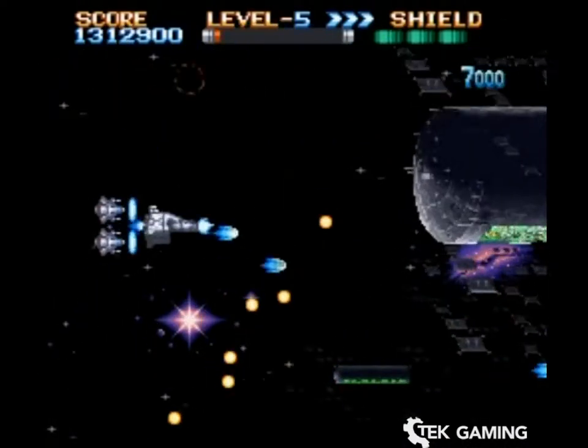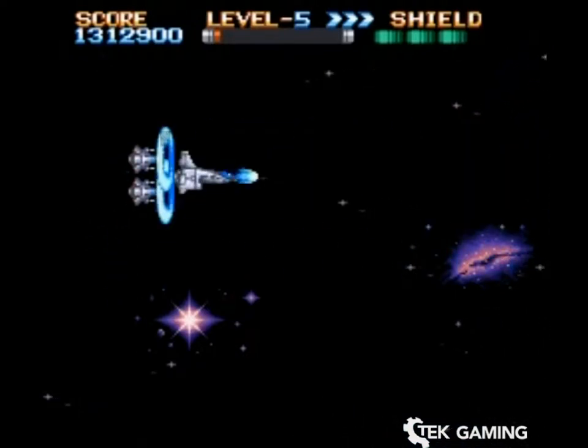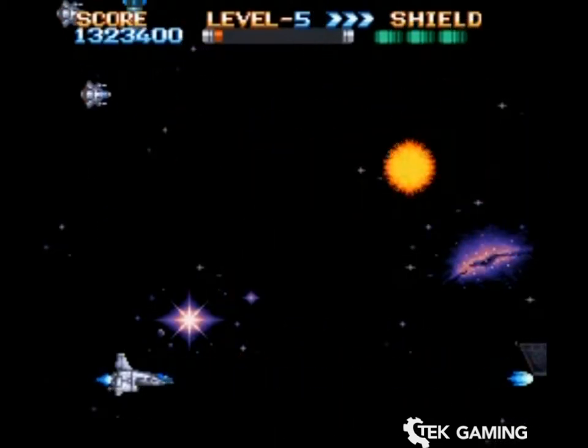By the way, this is the fourth and final mode of the satellites you have — they automatically go to where the opponents are. You get this at level 5.